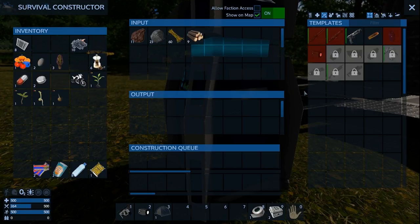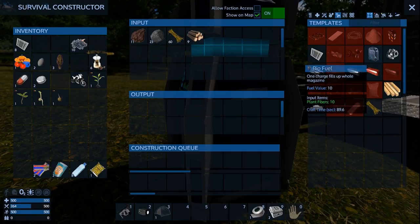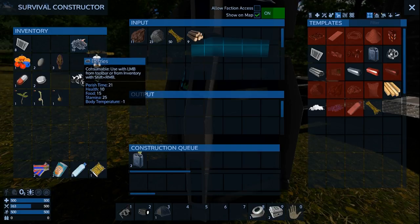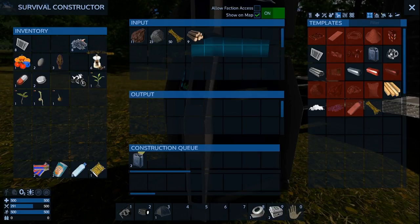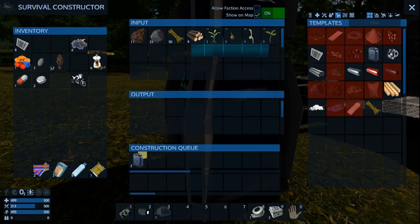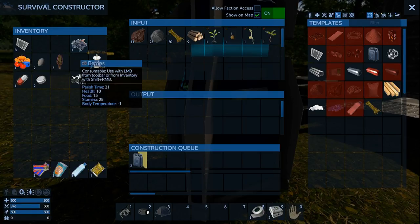No drill, but I can make biofuel — I'll actually start doing that now because it takes forever. Let's eat some of this... indigestion, fine — let's eat more. I'll eat things during the day so it doesn't freeze me at night. Let's eat one of these to get rid of the indigestion.